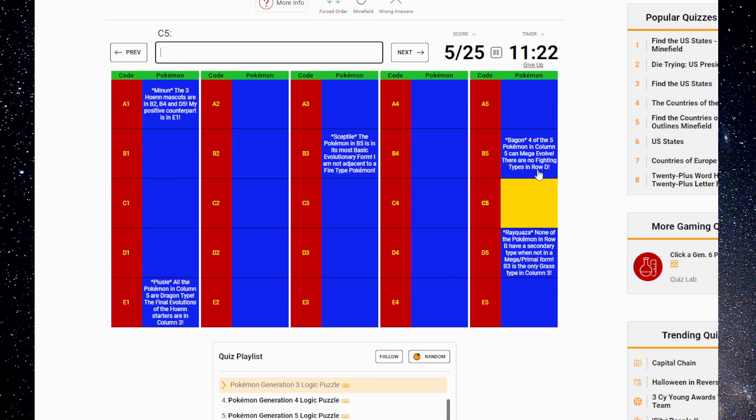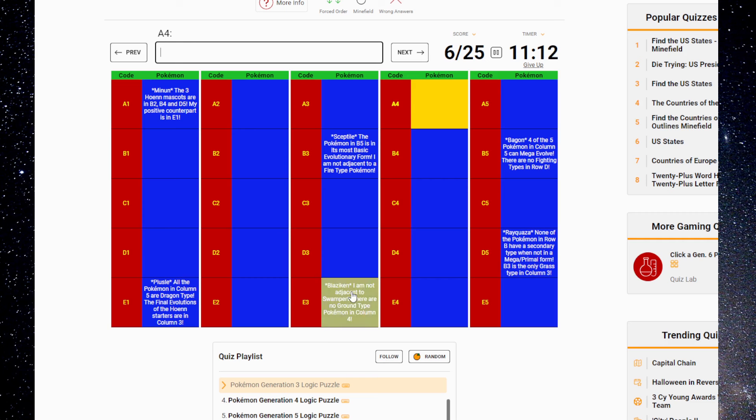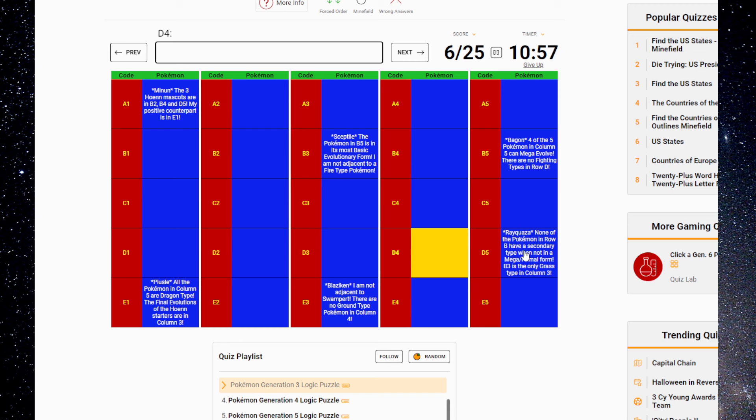Four of the five Pokémon in column five can Mega Evolve. There are no Fighting types in Row D, meaning that one is Blaziken. I am not adjacent to Swampert. There are no Ground type Pokémon in column four. Other dragons that can Mega Evolve are Salamence. Flygon can't. Does anything evolve and become a dragon? Sceptile, but I already got him. I'm gonna have to come back to that one.